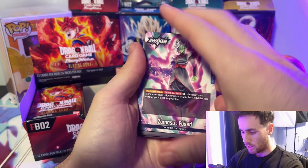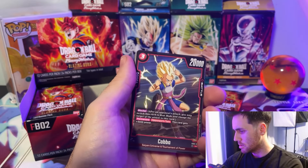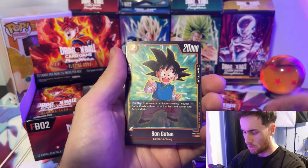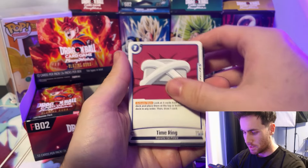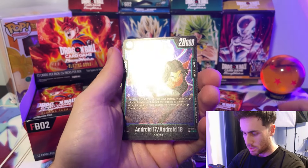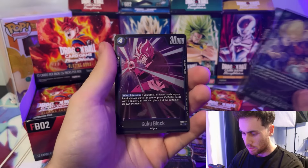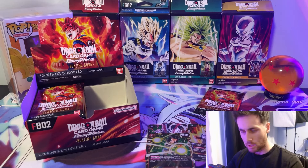Oh, we got another leader here — Zamasu Fused, like another three-cost leader. Kaba, Yamcha, Sun Goten, Vegeta, Beerus, Time Ring, Lavender, Android 16, Kakunza, Android 17 and 18, and a Goku Black. The Goku Black looks so muted — I don't like how it looks.